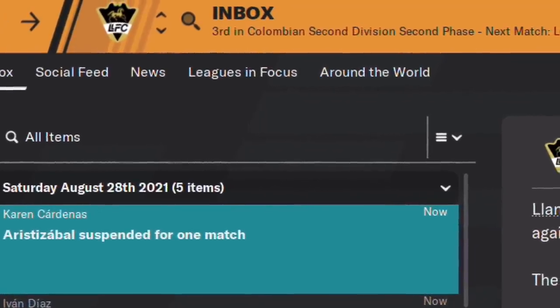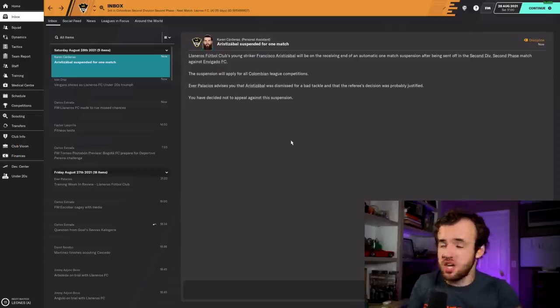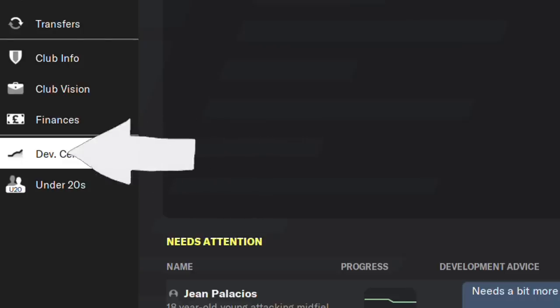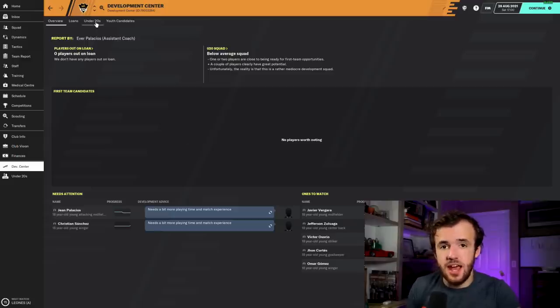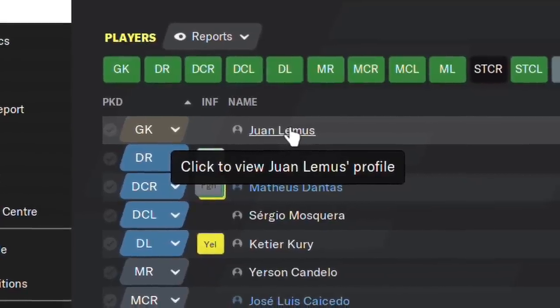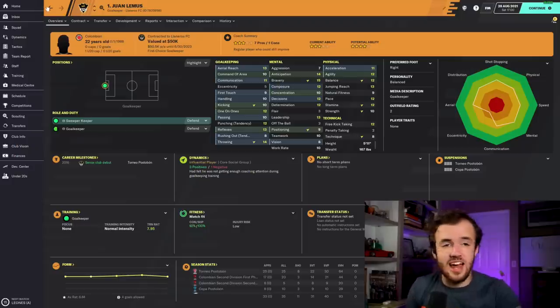Right now we're looking at my save with Janetals, which I play on Twitch - the link is down in the description. Janetals does not have a B team. If you want to figure out if you have a B team, go to your development center and click on it. If there is a team that does not have an age in it, it is your B team. You can also click on a player, go to development, and you'll have the opportunity to send that player to the B team.